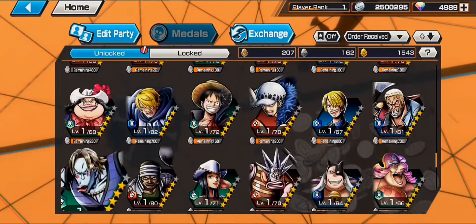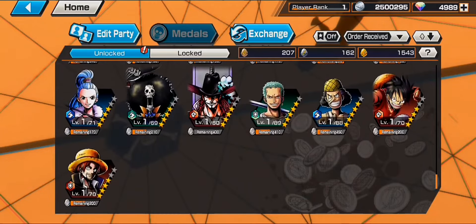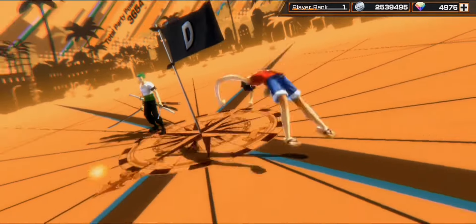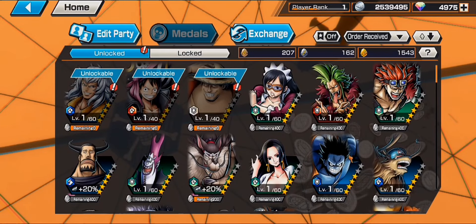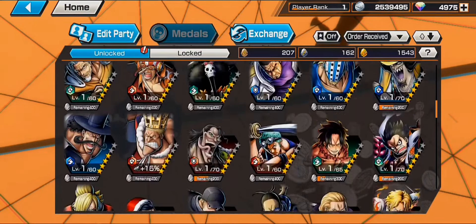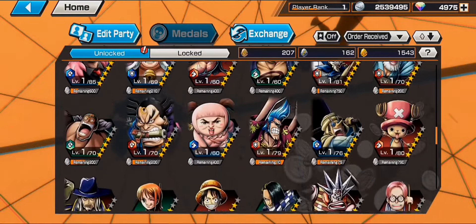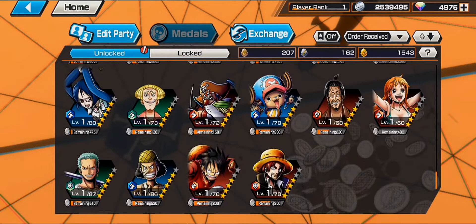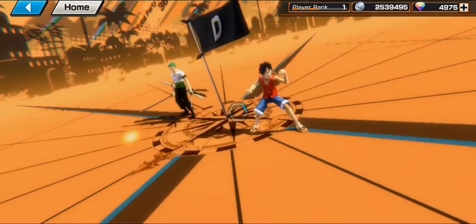Now, on to the format of the tournament. This tournament follows a double elimination format, meaning each match is best of three rounds. To advance, your team needs to win two out of three rounds. Each team consists of two players, with a total of 64 teams participating. Teams are seated randomly into two brackets of 32, and the top team from each bracket will face off in the finals.